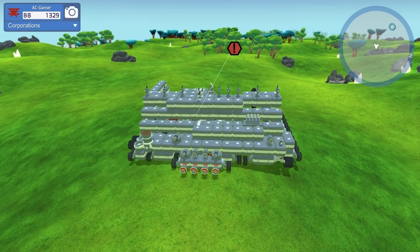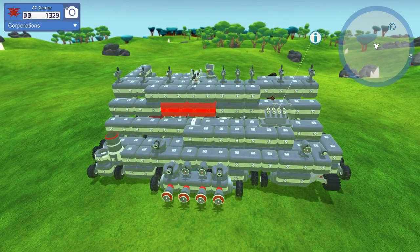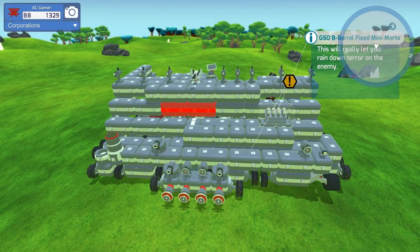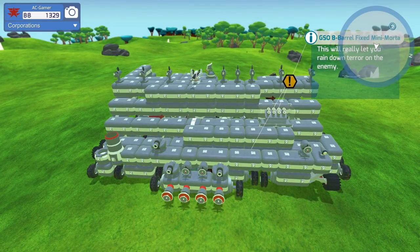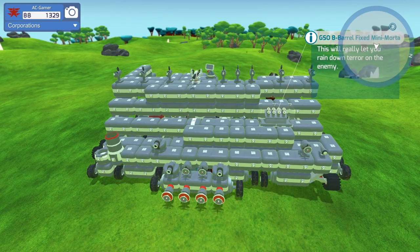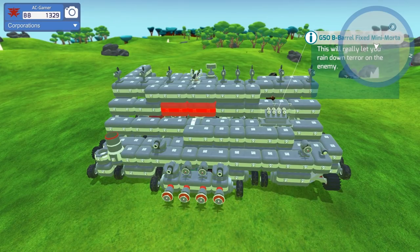I did discover a new piece — these mortars right here. They're a new piece on this playthrough: it's an 8-barreled fixed mini-mortar. This will really let you rain down terror on the enemies.